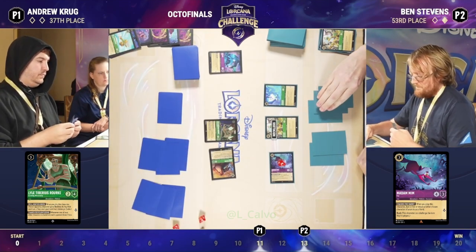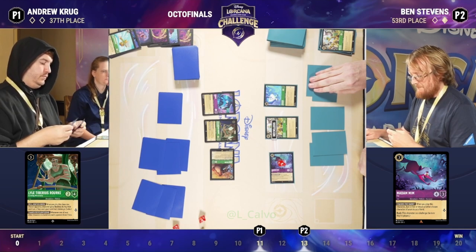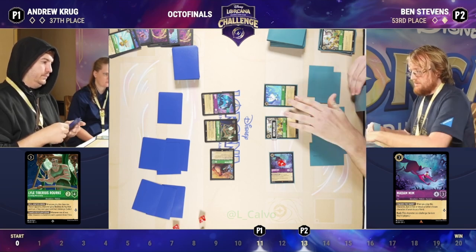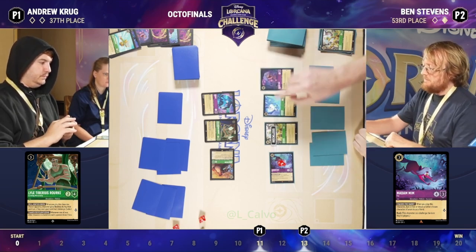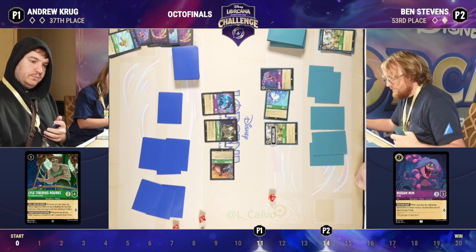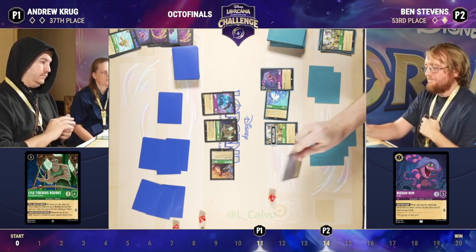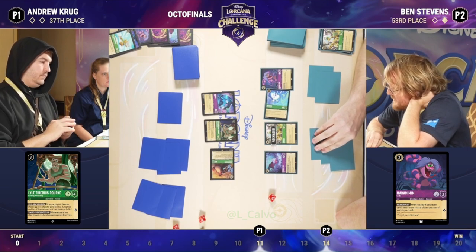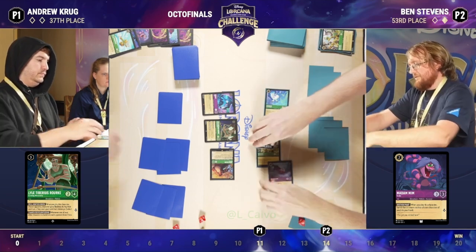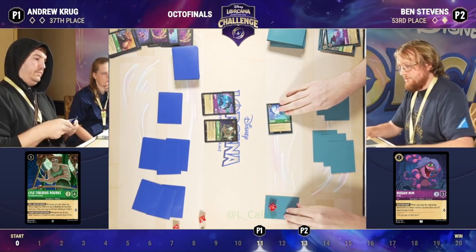Lyle did its job and Ben has now lost lore on his side of the board, which could make a big difference here. Ben getting a card off a rabbit. It's a Madame Mim Snake bouncing back the Fox — he does have enough ink to replay the Fox if he wanted to. I think we'll quest with a Pegasus. Now you bounce the snake and it doesn't have to challenge. The only thing you can challenge into right now is that big John Silver. You bounce the snake and then you could challenge with Hiss and the Fox into John Silver — that's the move. That's the line. And we do have the Pegasus now, but Andrew's sitting with two lore while Ben is sitting with one lore. Andrew has a full group of cards. It's still a challenging situation for Ben, but made the best of it.